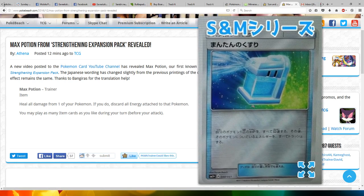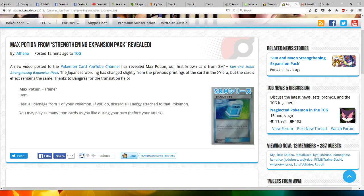Here's just a closer look at the card. Very cool. It's a trainer item — heal all damage from one of your Pokemon. If you do, discard all energy attached to that Pokemon. You may play as many item cards as you like during your turn, as usual.